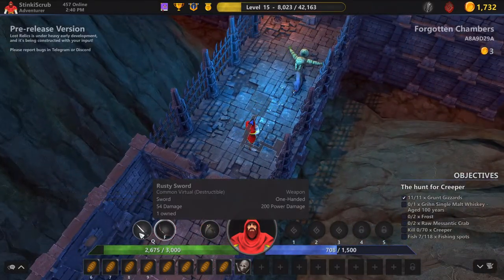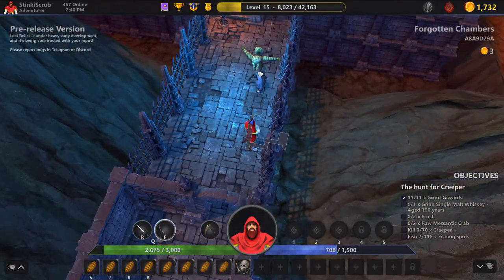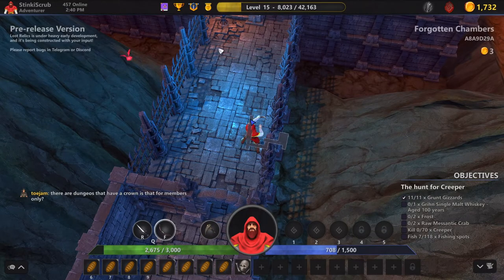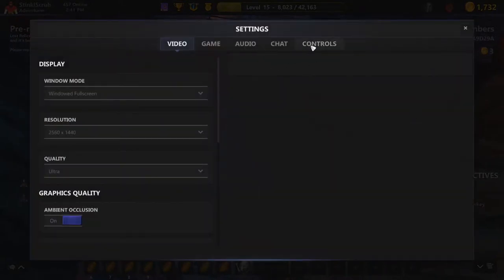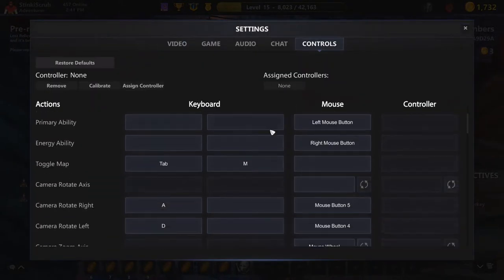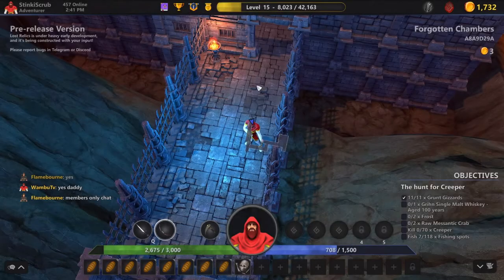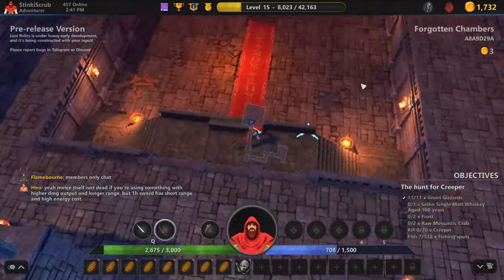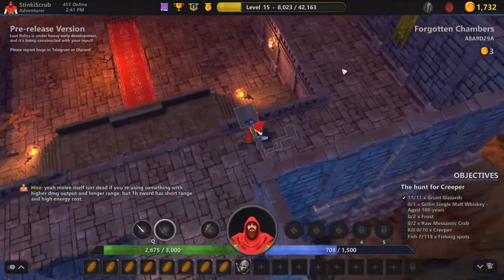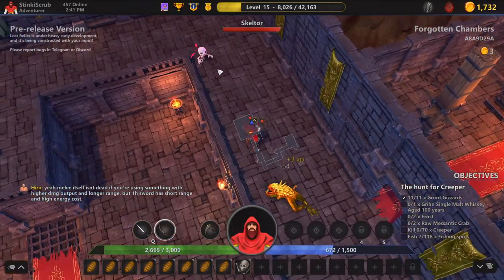I recommend using the bow all the time, because if you hold Shift you'll stay in place and you can shoot from a distance. Another big tip: if you go to Settings into Controls, the camera rotate is normally on the left and right arrow keys. I recommend changing it to A and D — it's a lot more natural. Not sure why you would use the arrow keys and the mouse at the same time.